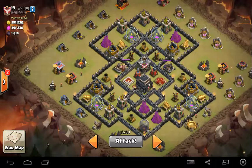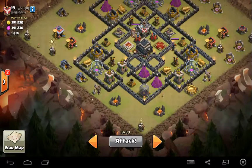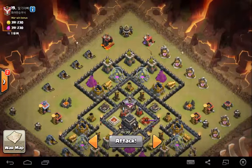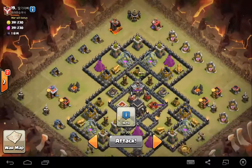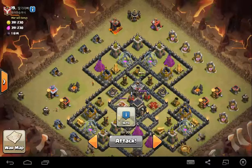And once that's going, you're going to want to drop a Cleanup Wizard somewhere around this Army Camp to start working around the base that way, and then drop another Cleanup Wizard somewhere else in the base to get the cleanup going. I hope this helps. Thank you. Bye.